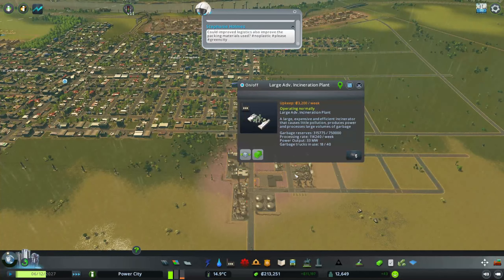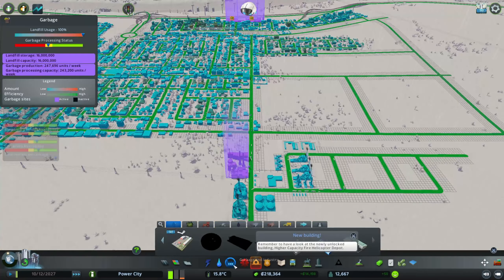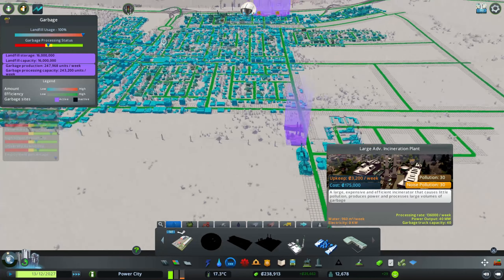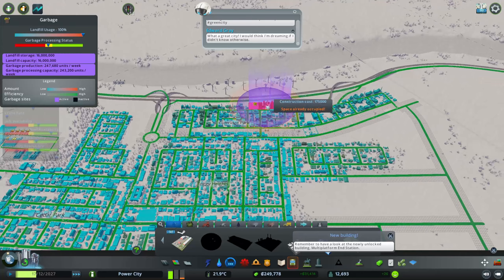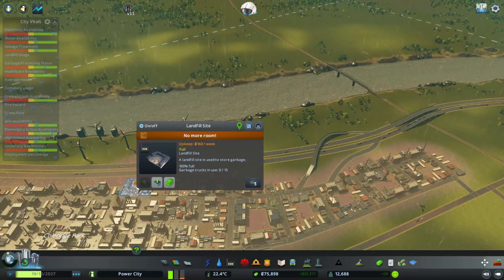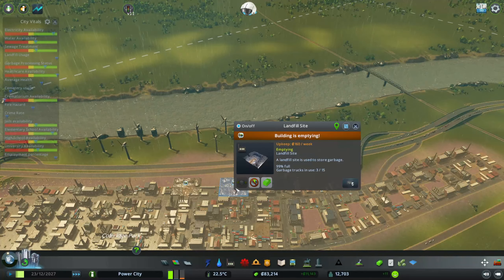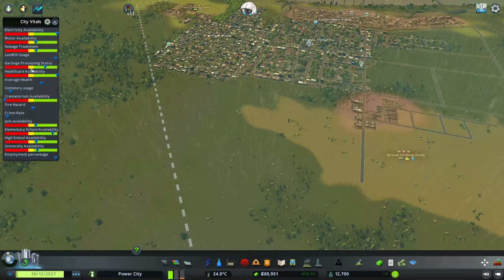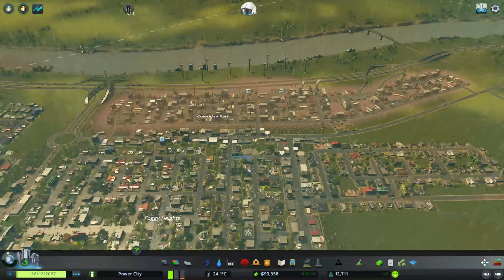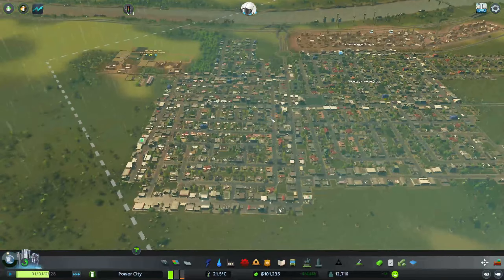We definitely need to start getting a lot more residential. What's our garbage processing power? We still need to process about another 3,000 garbage. I kind of want to put another big garbage processor over here and then get rid of those landfills. Set those to empty — I want these big processors to fill up and then I can delete the landfills. I hate having landfills, it bugs me.